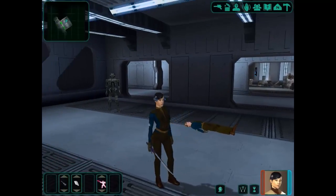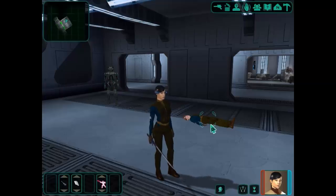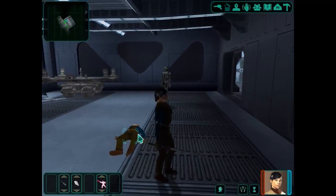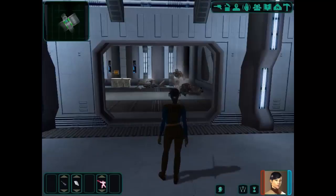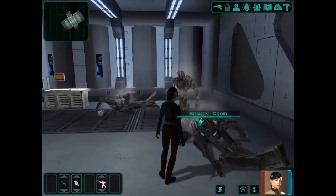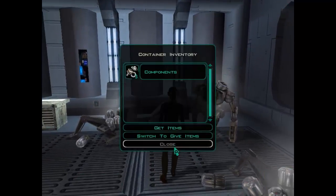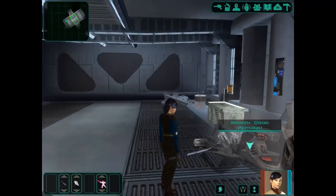Hey guys, welcome back to Star Wars Knights of the Old Republic. We are down here with this strange HK protocol droid. There's also the maintenance officer lying on the floor - he died some time ago. Unfortunately, he's the only one who has the voice imprint for us to get through to the next stage. We haven't explored this room yet, so we're going to have a look at these broken droids. Let's grab the components.